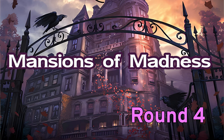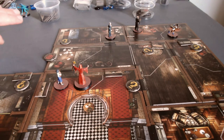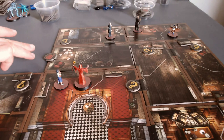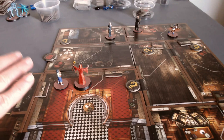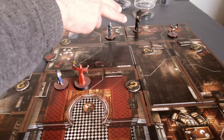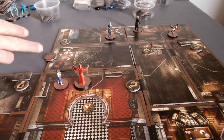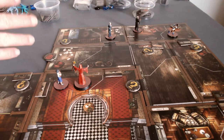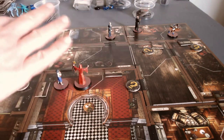This is round four of Mansions of Madness. I've got investigators headed over to the west side of the board, to this door specifically, because as far as I can tell, that's the attic — or it's a passage leading to the attic. It's the only door left on the board that's unexplored. Charlie Kane, way up in the northeast corner, found a brass key, and this door has a brass doorknob with a lock on it. I'm assuming the brass key goes with the brass doorknob, thereby confirming probably that it's the attic.